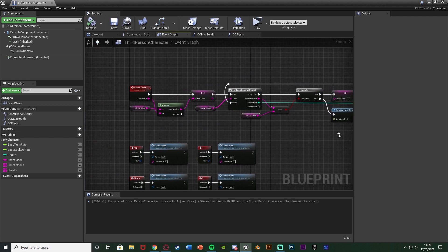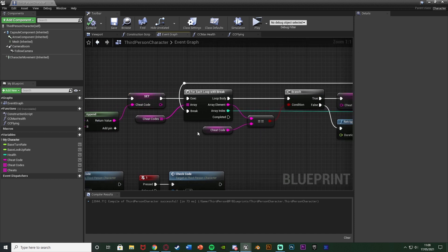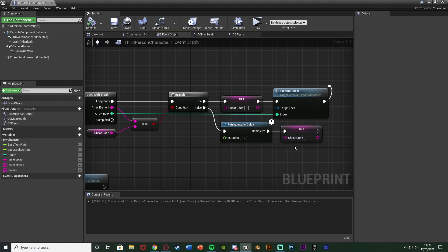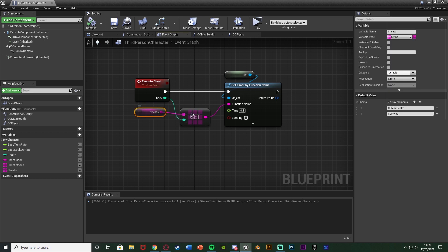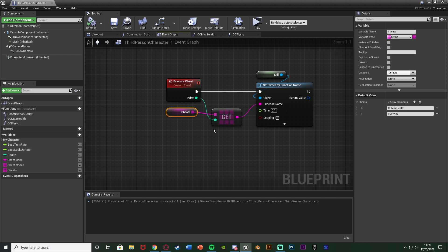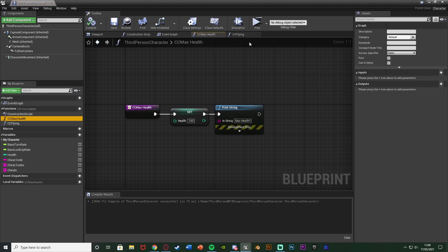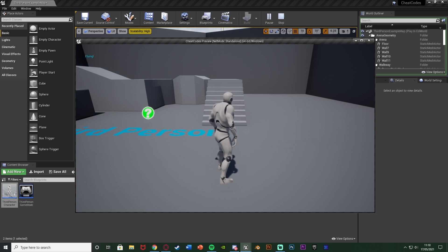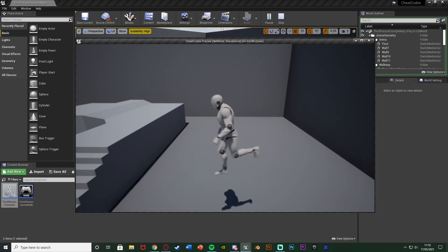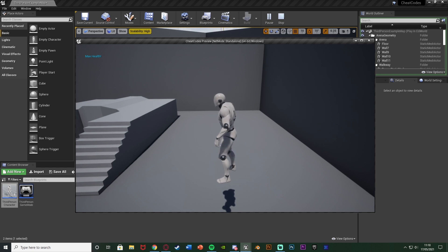Here's a quick recap: when the player presses an input, it adds that character to our cheat code string. It then checks if the current code is valid in the system. If not, it waits one second for the next input; if nothing happens it resets. If it is valid, it resets and executes that code — getting the correct function name from the cheats array based on the matching index, then calling that function. Let's hit play to test: pressing up, down, left, right shows 'max health'. Pressing 1, 2, 3, 4 shows 'flying'. Pressing up, down, left, and waiting too long — doesn't fire. But up, down, left, right done quickly — it fires correctly.